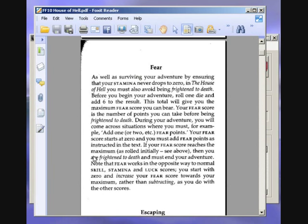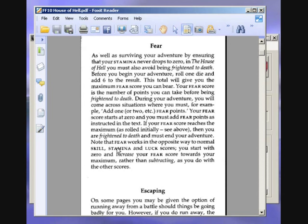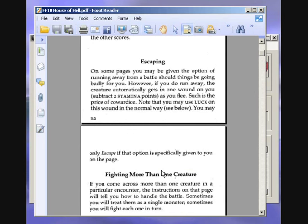This total gives you the maximum fear score you can bear — the number of points you can take before being frightened to death. Your fear score starts at zero, and you must add fear points as instructed in the text. If your fear score reaches the maximum, you are frightened to death and must end your adventure. Fear works in the opposite way to normal skill, stamina, and luck scores — you start with zero and increase your fear score towards your maximum.